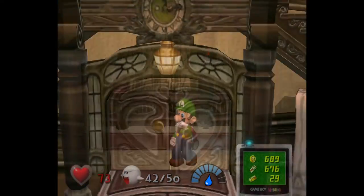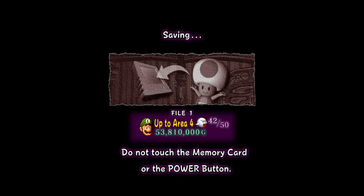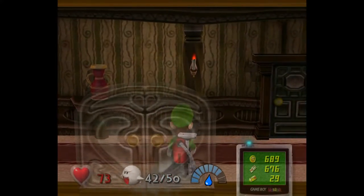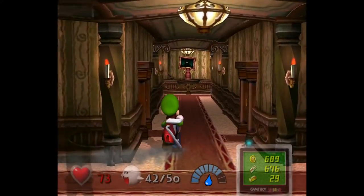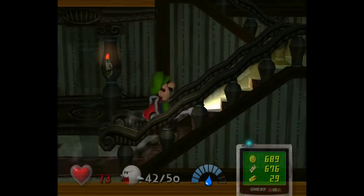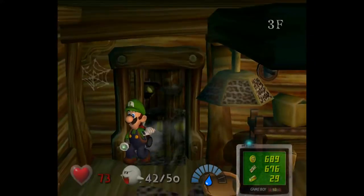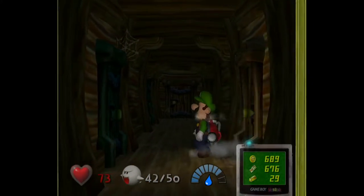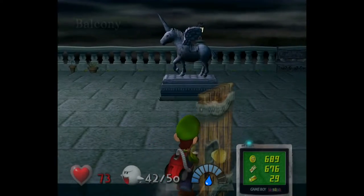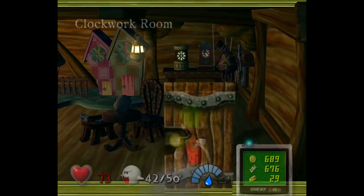I'm going to go ahead and save right now because I don't want to lose this. Now I'm going to head back up to the toy soldier room and see what else there is to do there. You know how we fought Miss Petunia in a bathroom? Bathrooms can't get Boos in them — no Boo locations are in the bathroom. I wonder if that means Miss Petunia is the only boss ghost to not have a Boo in her room. I'll have to look into that later. Back into the toy soldier room — the clockwork room.